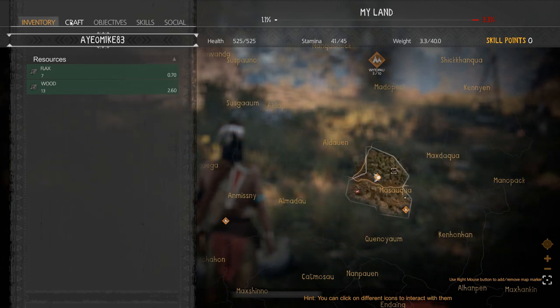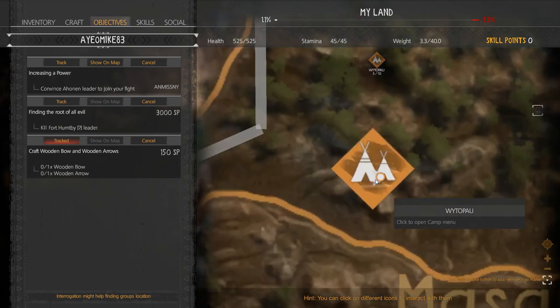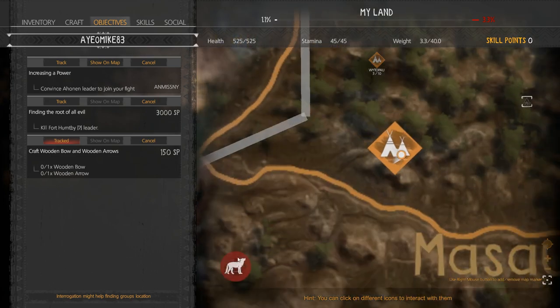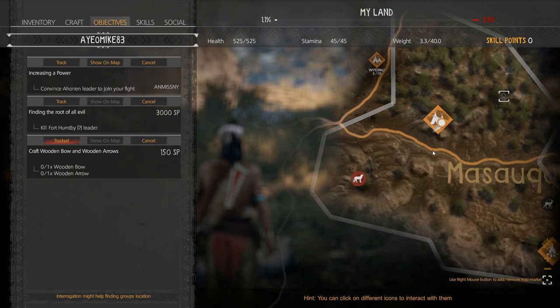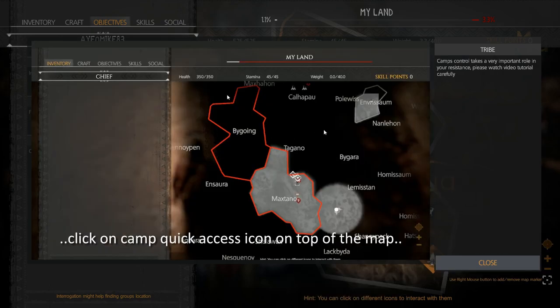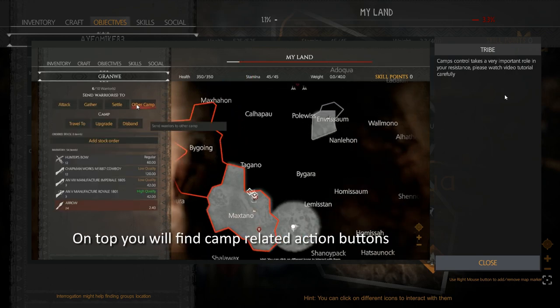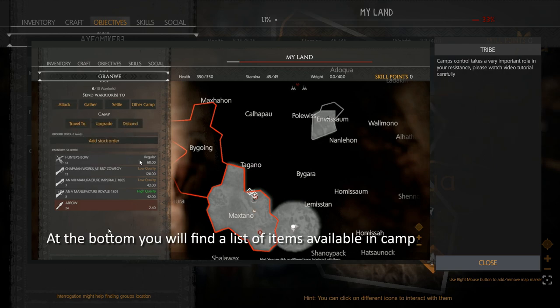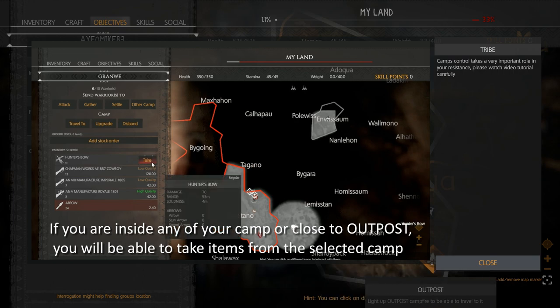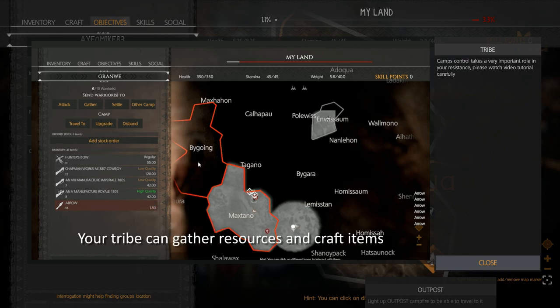Tab to access inventory, craft objects, and social skills. Okay. Camp control takes a very important role in your resistance. At the bottom you will find additional options. Camp's control takes a very important role in your resistance. Thank you.